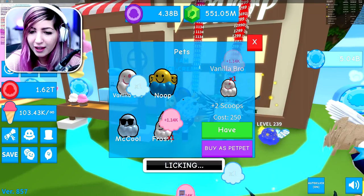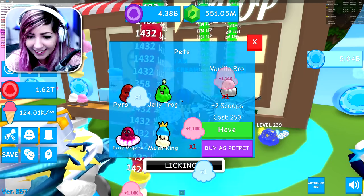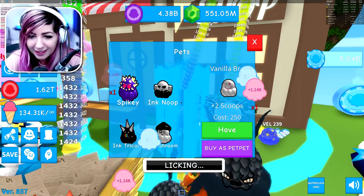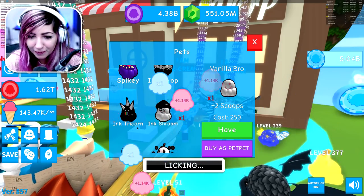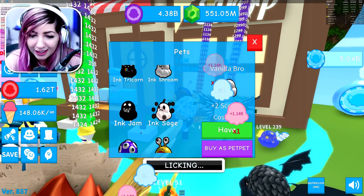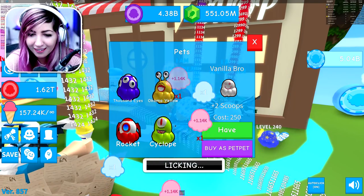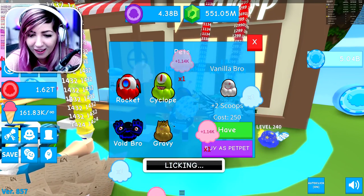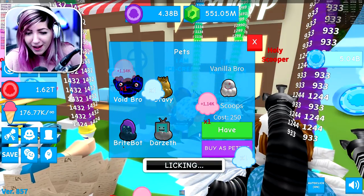Let's check out the other new stuff, such as the pets. There's DJ, ink noob, ink tricorn, ink shroom, ink jam, ink sage, thousand eyes, okama yellow, rocket, cyclop, void bro, gravy, Darzeth has one, and Bright Bot!